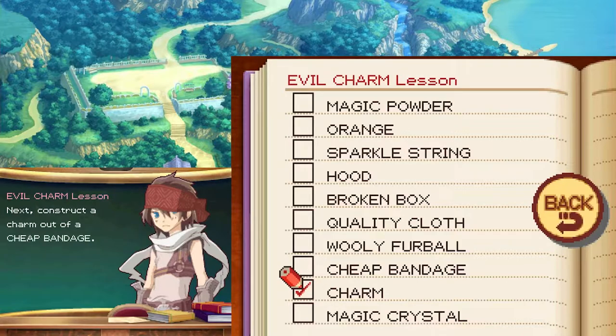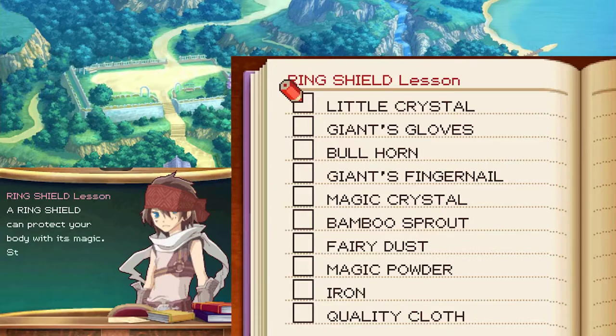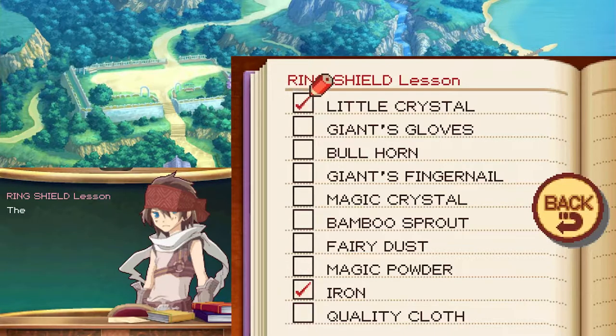First you need to prepare a charm. Next construct a charm out of a cheap bandage. You'll also need a quality cloth. The magic powder comes next. Further strengthen the magic power with a magic crystal. Finally wrap it with a sparkle string. A ring shield can protect your body with its magic. Start with the ring itself — you'll need iron. Mix it on a little crystal. The center of the adornment is a magic crystal. You will place it onto the ring using a bullhorn. You also need fairy dust. Top it off with magic powder.